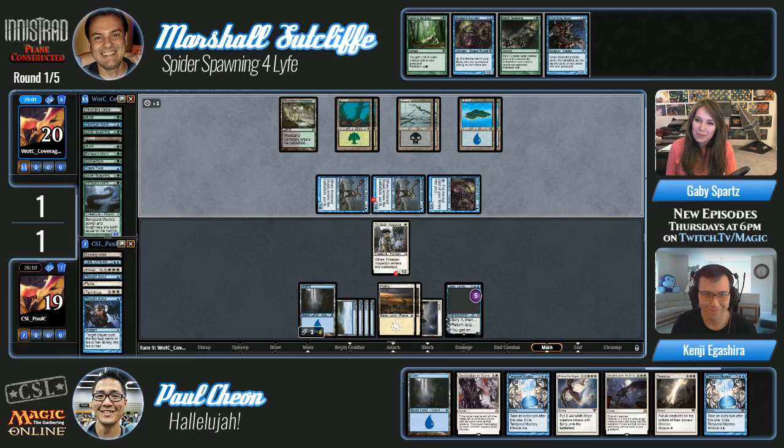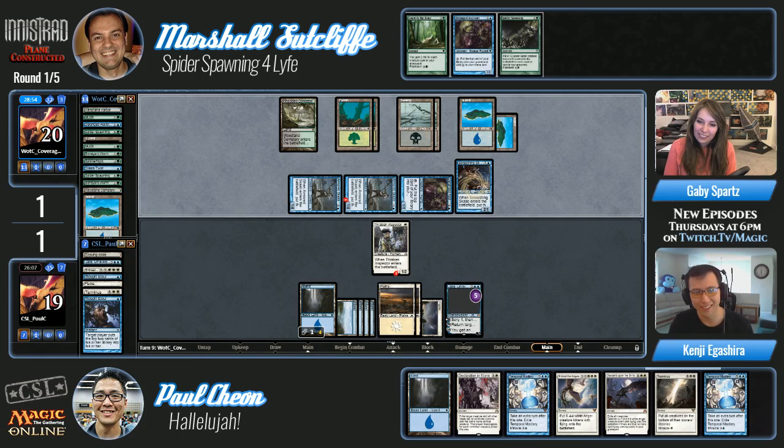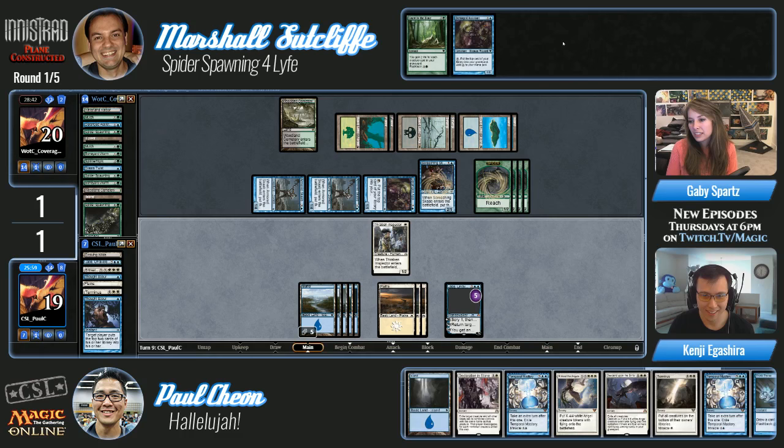I'm so excited to see the spiders even if they're about to die. He doesn't even get that many spiders right now — just four currently. Four spiders are enough to take out one angel. Paul — oh, he found a miracle! No he didn't — he fakes you out every time. He has the Miracles fake-out. I'm getting empty Jace.